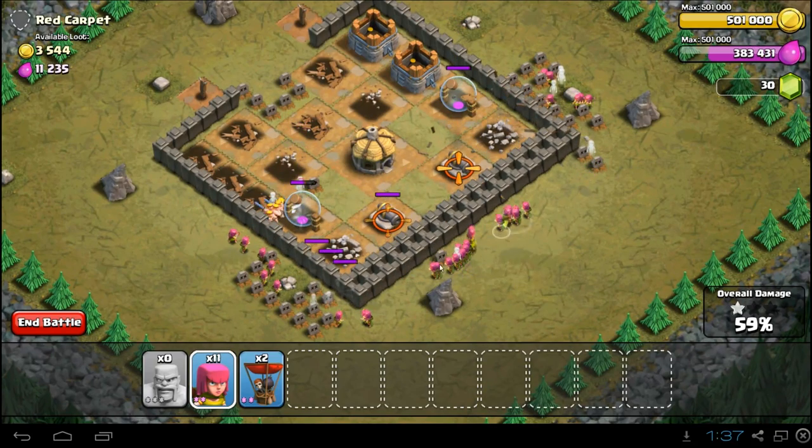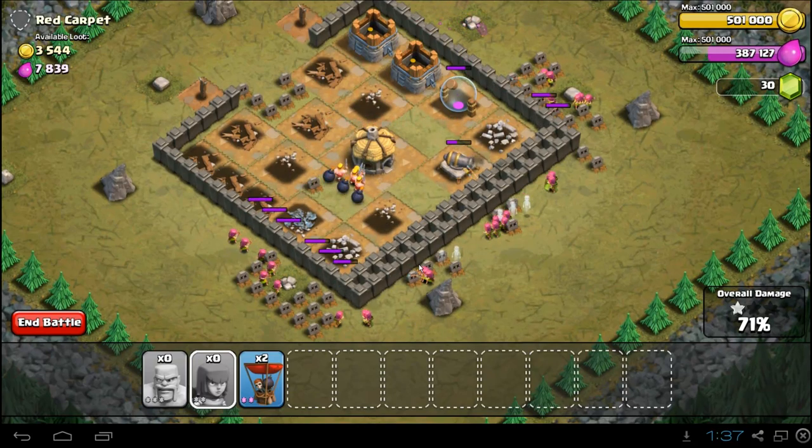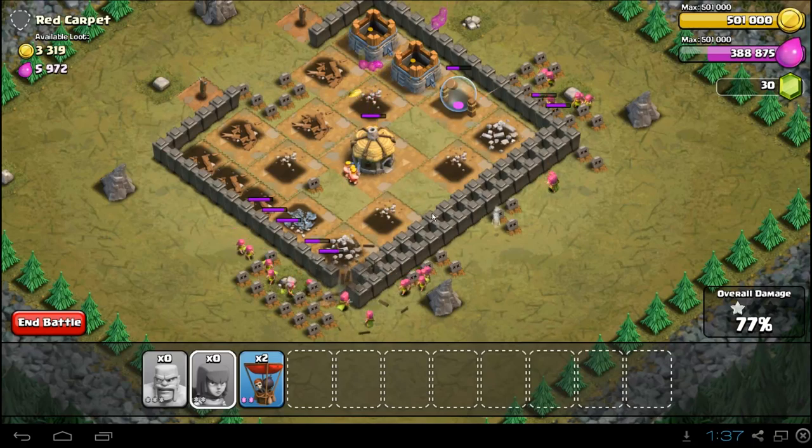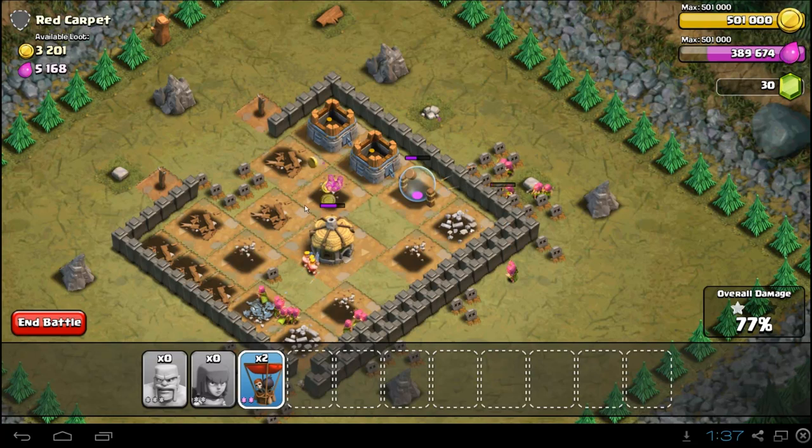We actually might not even need the Balloons. I think I'm just going to kill it with straight up Archers and Barbarians — that's going to be fine. I could speed this up by dropping Balloons, but I'll actually save them for the next campaign mission to save myself a little bit of time.